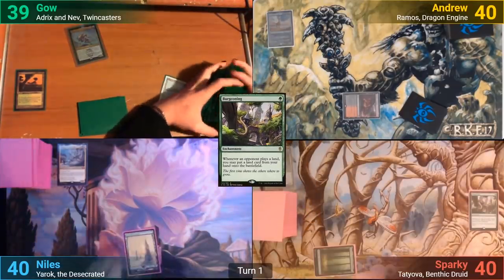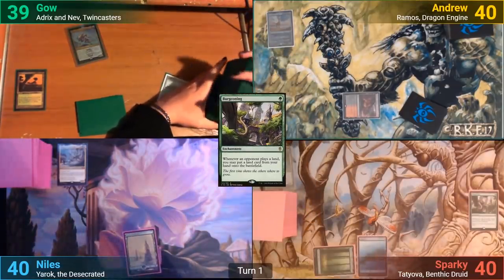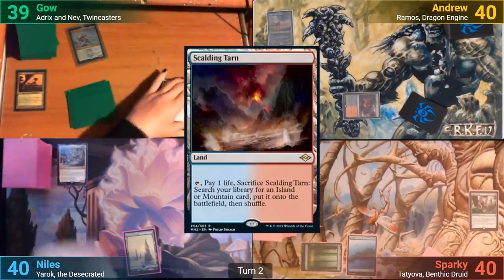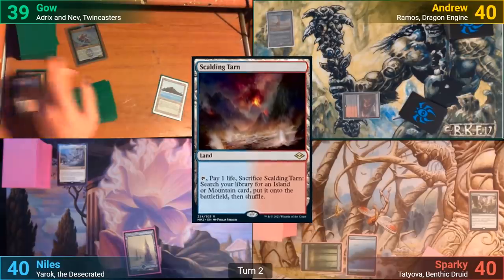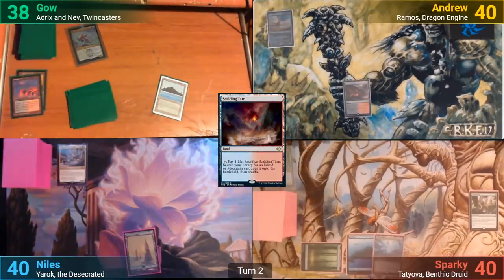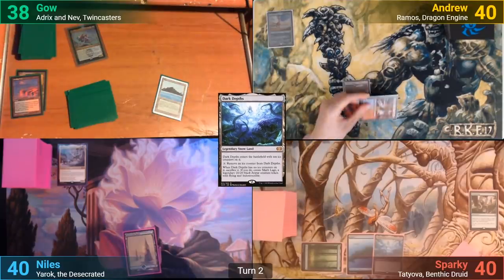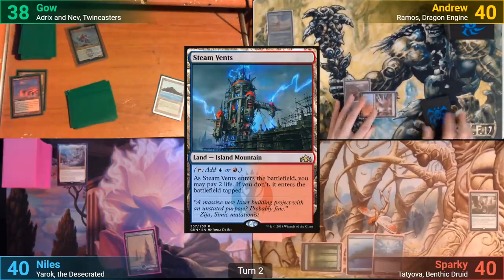Nils plays a Snow-Covered Forest and Sparky gets to put out an Island from the Burgeoning trigger. Gao plays a Scalding Tarn, cracking it as well and losing 1 to go find a land. Sparky also gets to put out Dark Depths and we pass to me. I play a tapped Steam Vents, which Sparky has no land for his trigger for.